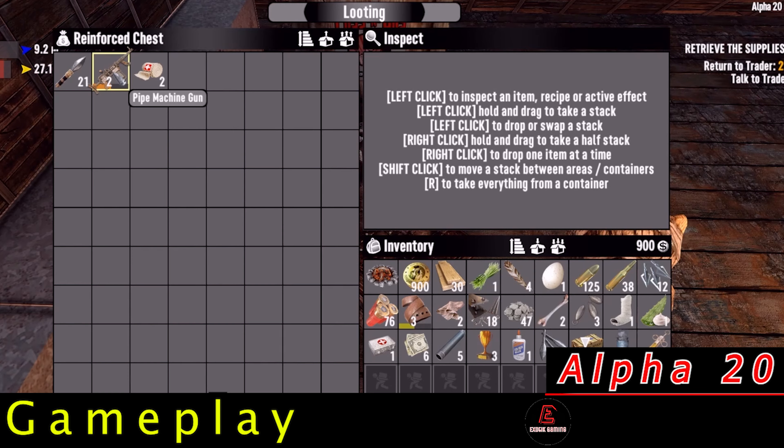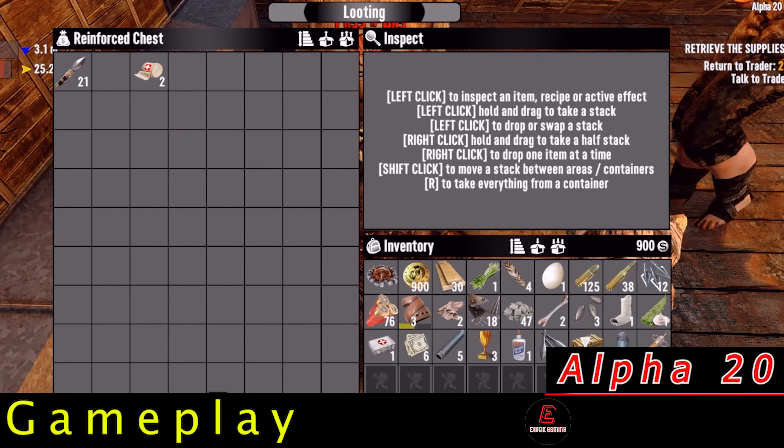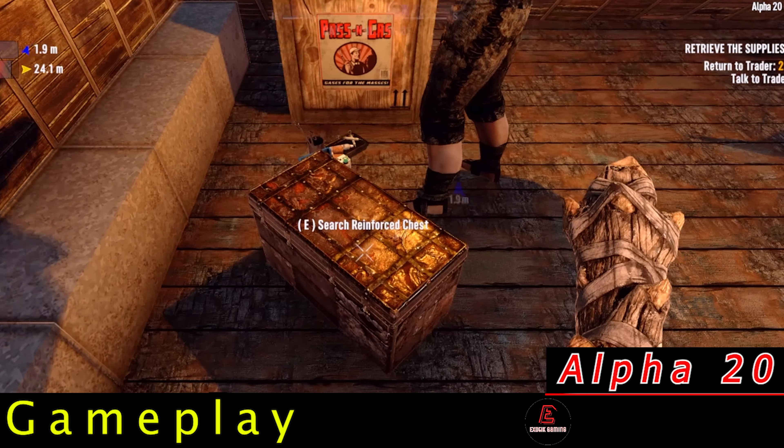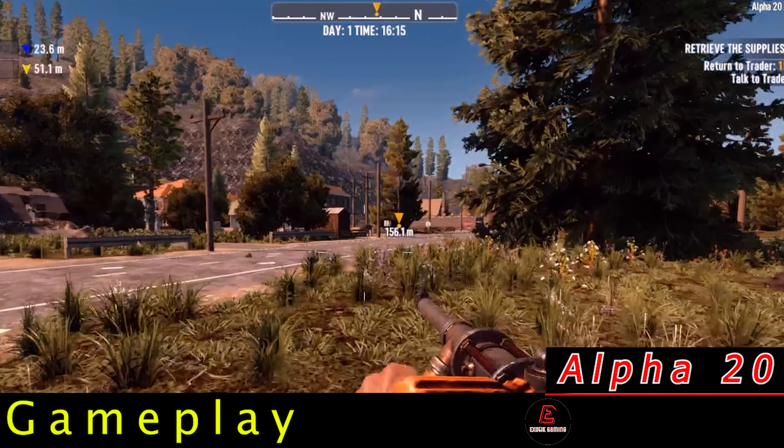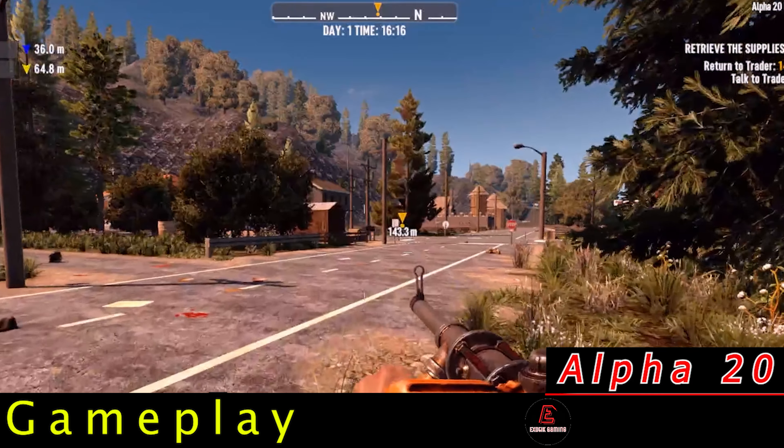Look at that — a pipe machine gun on day one. What a find. We get to see this baby in action, even though it's about dark out. I can't get over the new textures below the grass line. They look so much more like shrubs, and like you're really in the world.